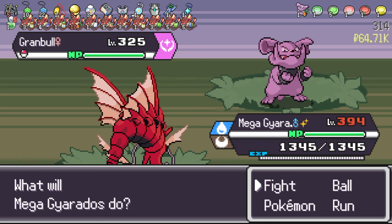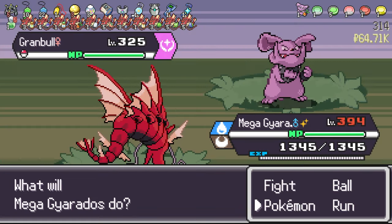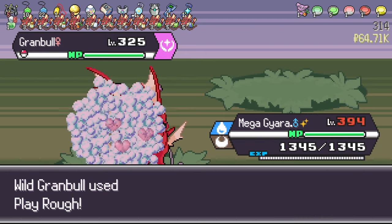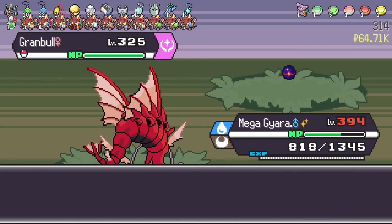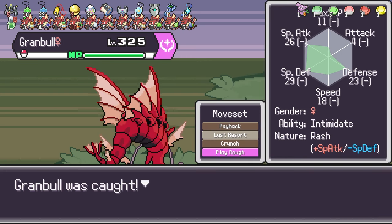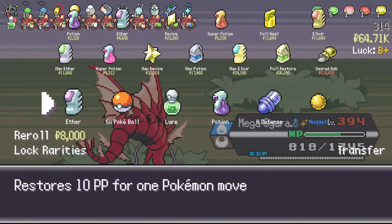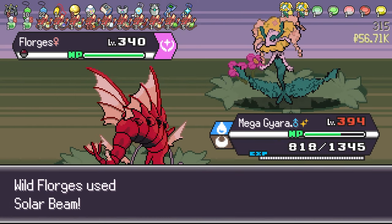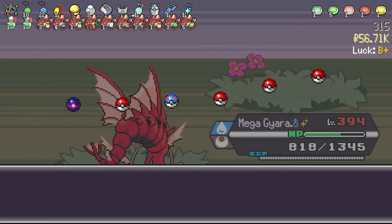I think Granbull might be better than Ribombie. We can merge them together if we have a DNA Splicer, because this one is only Fairy type. So we're going to try to use Granbull — he has Play Rough as well, so that's pretty cool. We have him, so I'm going to replace Ribombie here, and whenever we get a DNA Splicer, we can splice them together. We have a Steel and Fairy type basically, and we can just tempo with Curse for a while.